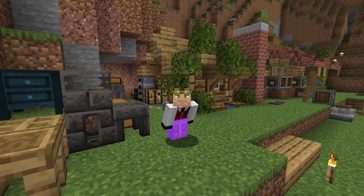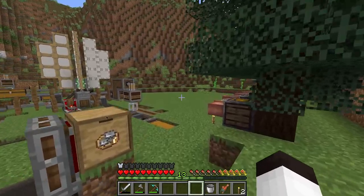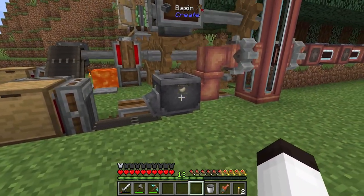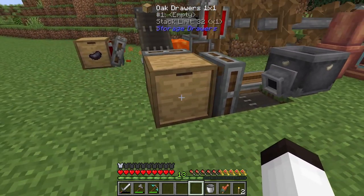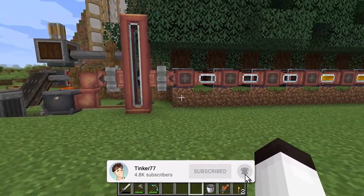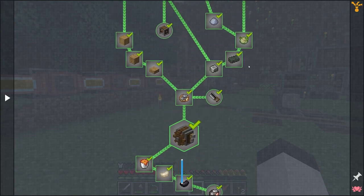Hello everybody, welcome back, this is Tinker 77. We're back on my Create world. Last time we worked on getting rubber automated — resin goes into a tank, then through a press to make rubber, then gets dried into cured rubber. That makes sealed mechanisms which make copper machines. You can see in the quest that was the end of chapter one, and chapter one is completely done.